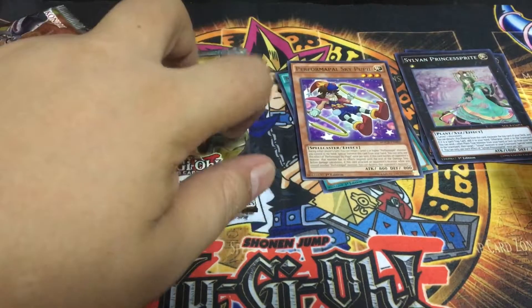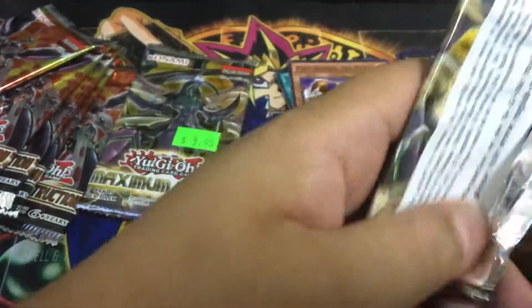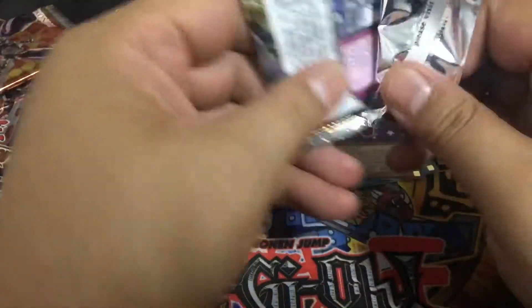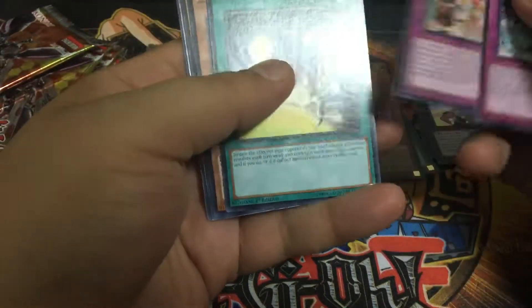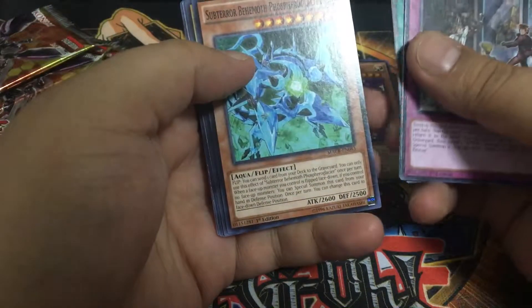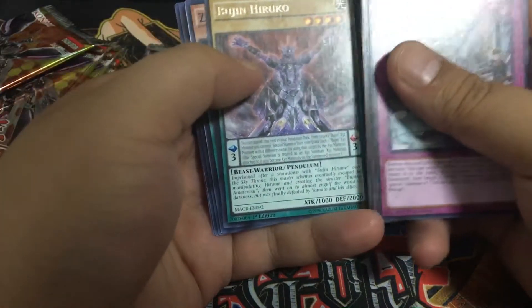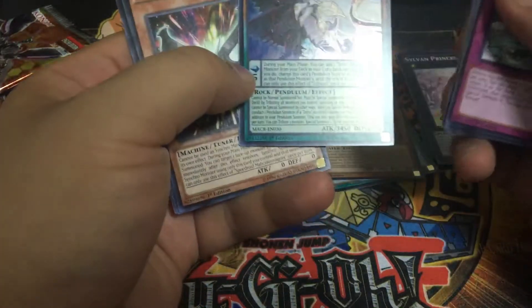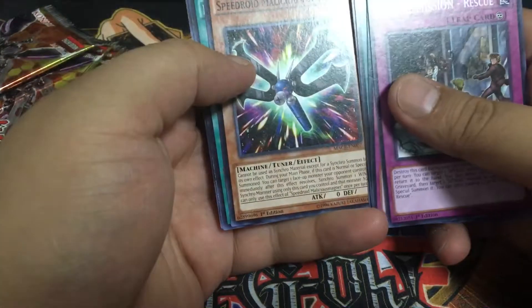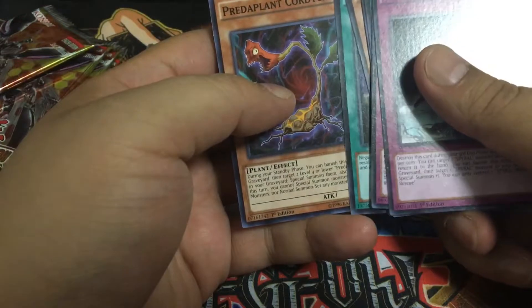Third pack of Maximum Crisis: Spiral Mission Rescue, Zodiac Gathering, Magician's Right Hand, Sub-Terror Behemoth, Phosphor Glacier, Bujin Haruko, and Zephroth. Also Spiroid Malicious Magnet, Magician's Left Hand, and Predator Plant Cordyceps.